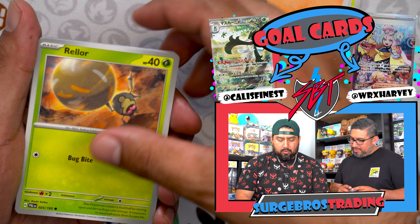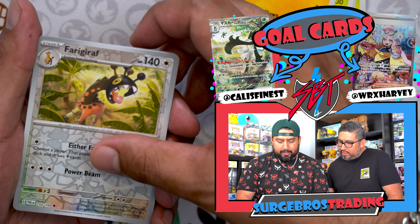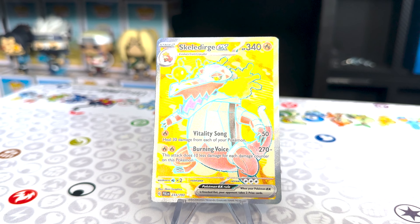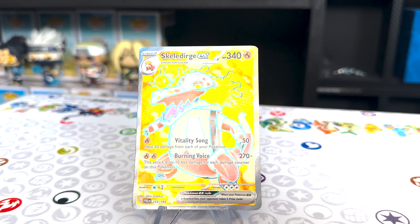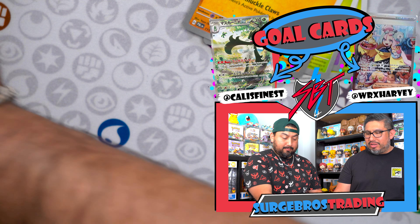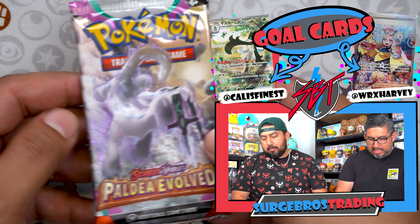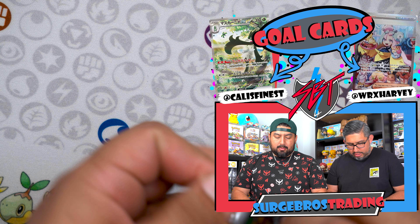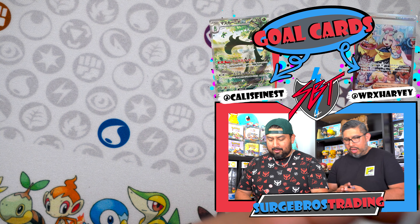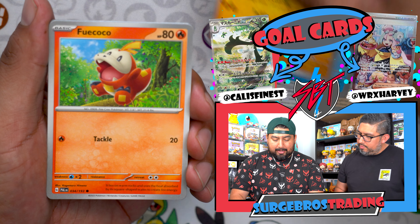We got Sharkpedo, Ribombee, Mismagius, Brambleghast, Toxicroak, Farigiraf, Knackreus, and a Skeledirge EX — the colors just look so nice! Two full arts already — fire! We got Annihilape again. So we got four hits total. Remember, Holos don't count as hits anymore, so we got the EX and the full arts.